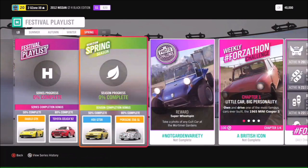For spring, the HSV GTSR is available at 50% completion — another new car being added to the game. At 80 there's another Porsche 356, the Gmund SL version, so you can see which one you like best. For the photo challenge, hashtag Not Garden Variety — take any cult car and take a picture of it at the Mortimer Gardens.